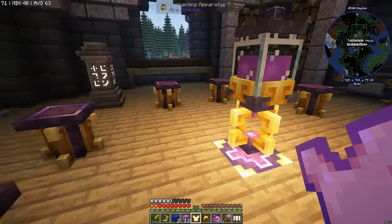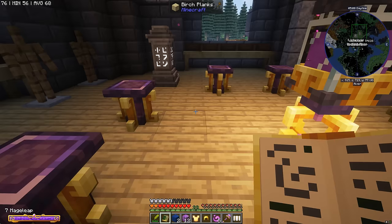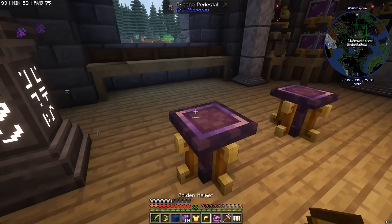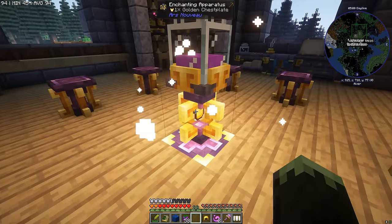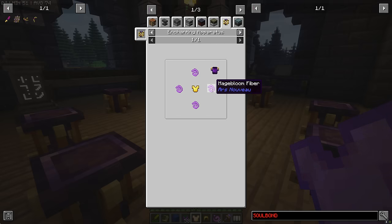For mana regen 3 it's 3 Abjuration Essence, 2 Source Blocks, 1 Lapis, 2 Source Berries. It's so simple, so easy. Enchanting with the enchanting apparatus kind of feels like maybe it's what it was designed for. Now we have the mana regen 3 chest plate. We can use this as a base in the enchanting apparatus to make our Sorcerer's Wraps — just need some Mage Bloom Fiber.